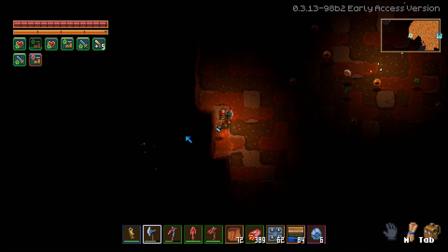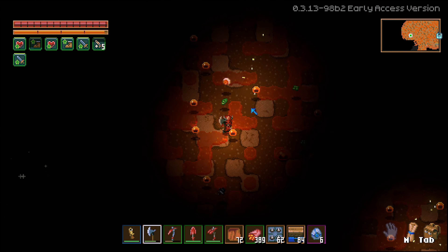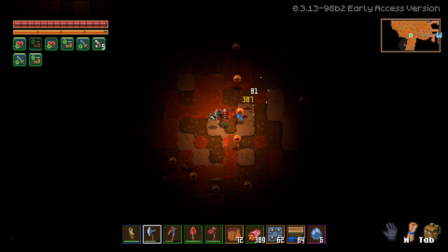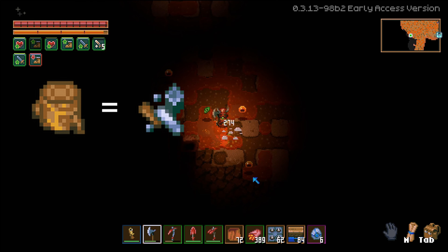Scrap parts can really be found by just naturally playing the game, from dropping from containers to killing monsters. But the best and fastest way to find these parts would be converting your wood into scrap parts.